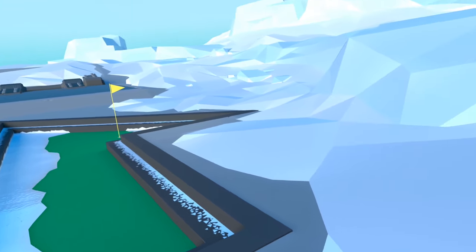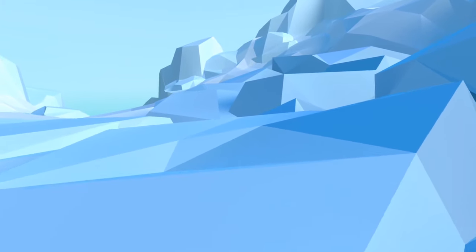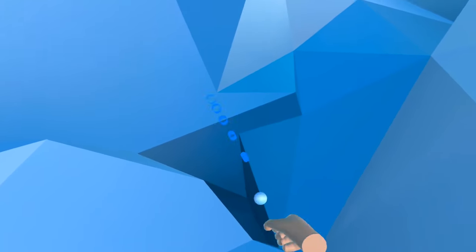For the first ball we begin outside the layer on this big ice block. We want to turn to the right and start heading backwards, and up here there is a gap, a crevice in the ice block, and there is the first ball.